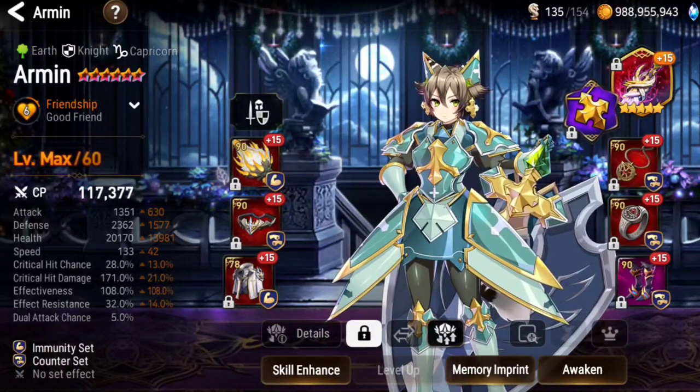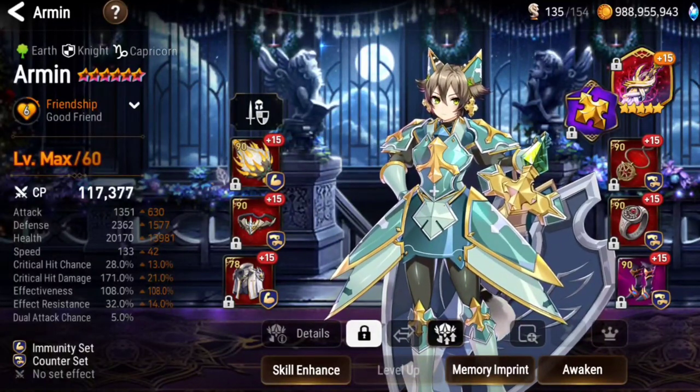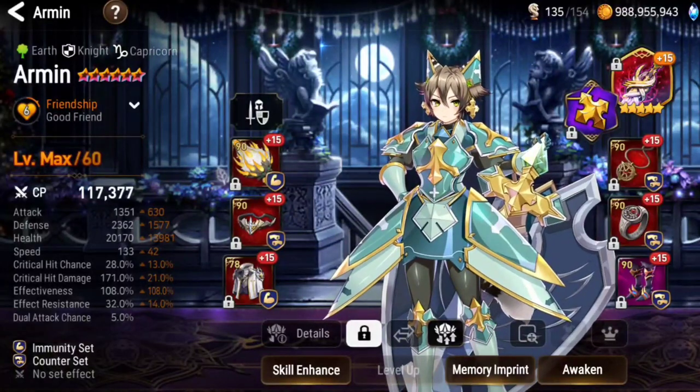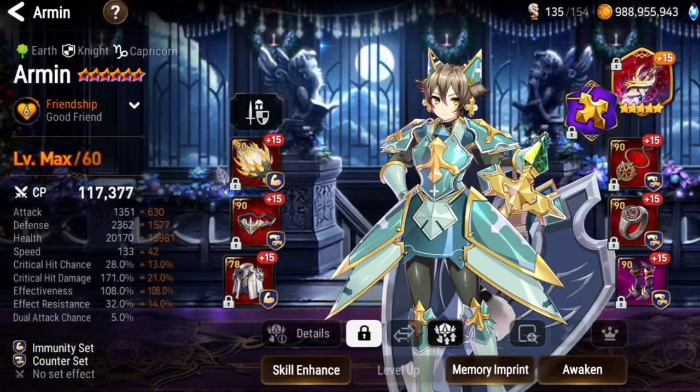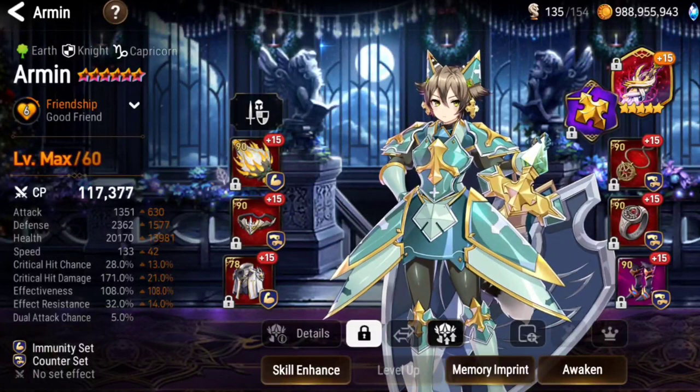You could build the crit chance and crit damage, and you could try a damage build. But that's a meme build — that's not a good idea. So that is Armin's build. Let's go and try her in PvP and see if she's impactful, if she's able to land a bunch of stuns.